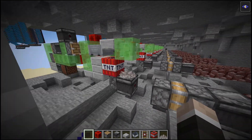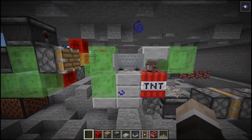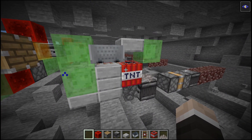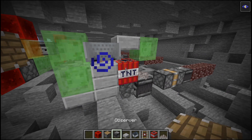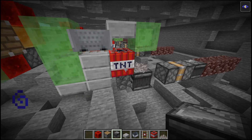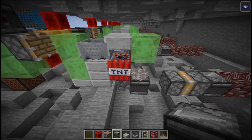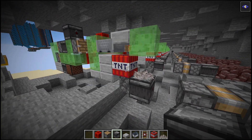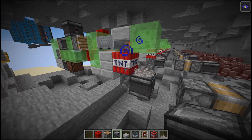Basically what's happening is because this powered rail is powered, which should be powering this TNT, the moment you update the TNT it will ignite and explode. But if you push it at the same time that this happens, it actually duplicates the TNT, budding the TNT again.